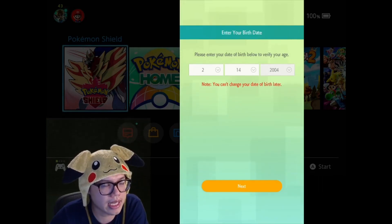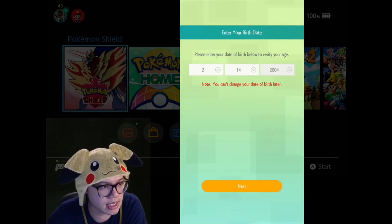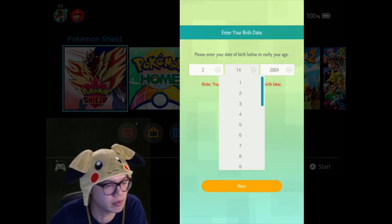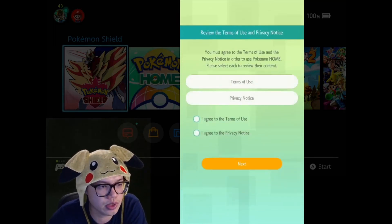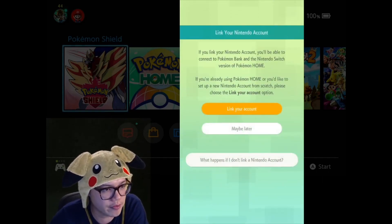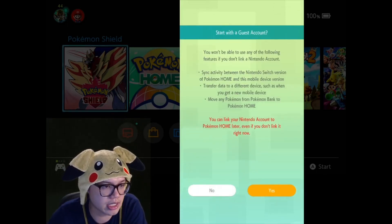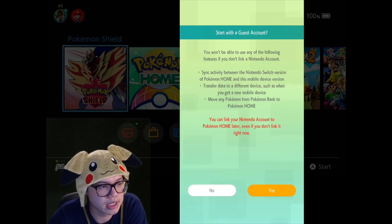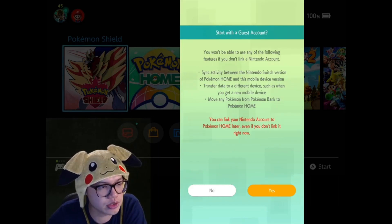So I put in the year 2004. Now if all you've ever done on Pokémon Home is set up this step and entered the game — you haven't transferred anything, haven't bought premium, haven't done anything else — the best thing to do is just uninstall and reinstall the game altogether. That way you can put in the appropriate age that allows you to use the add friend button.